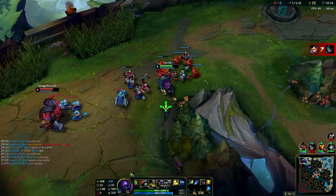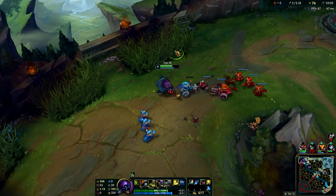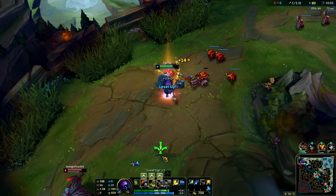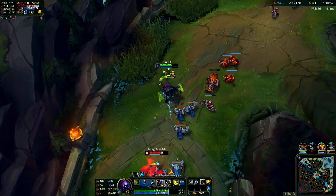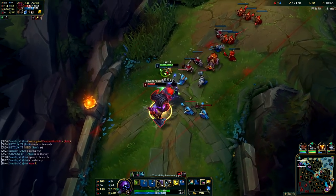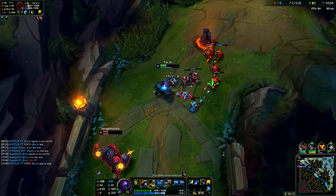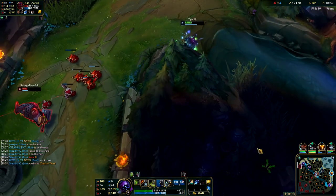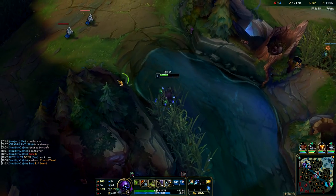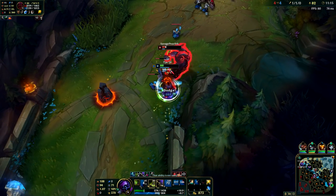Jax has a three-hit passive. So you want to auto something twice - one, two - and then save it for the champion. Then jump on him for the three. So we just baited him with our E - he couldn't auto attack us. If this Ornn pushes up again, I'll just kill him.